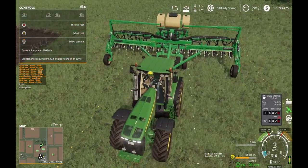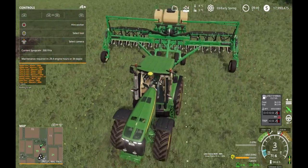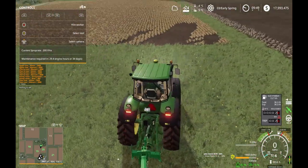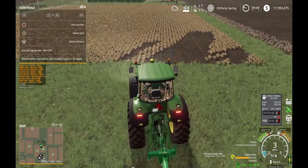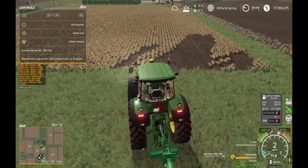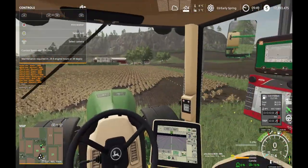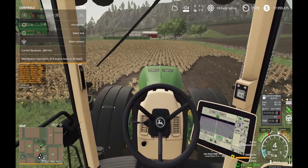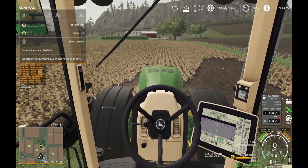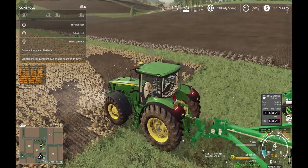It generated a line for us. Okay, I can live with that. This will make it easy — I can live with sacrificing that edge of the field there. I'm just going to follow the line it's generated for me. Cruise control is set. I'm just going to pour into the field here a little bit. I need to turn on my steering. There we go.